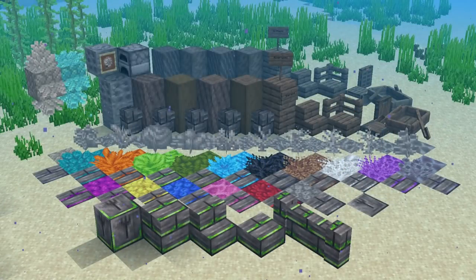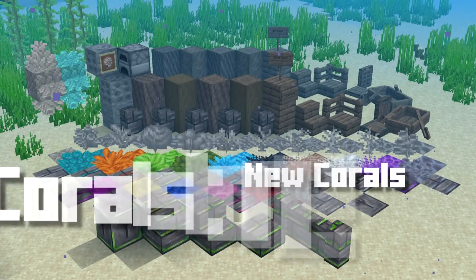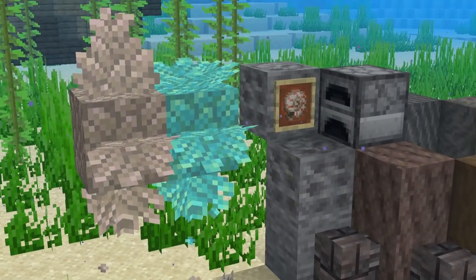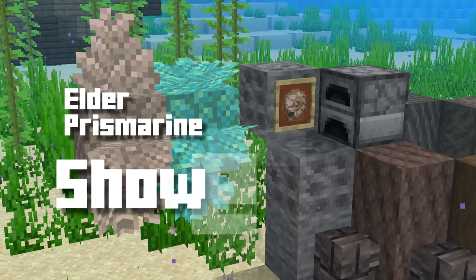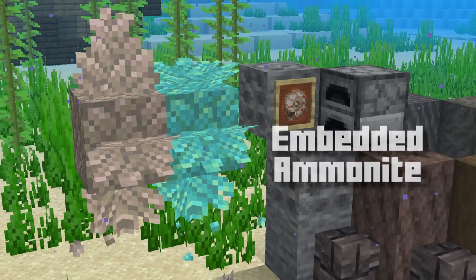Let's start off with simple blocks: driftwood, riverwood, new corals, coral stone blocks of a multitude of colors, elder prismarine, shower coral, prismarine coral blocks, as well as fans, and embedded ammonite.